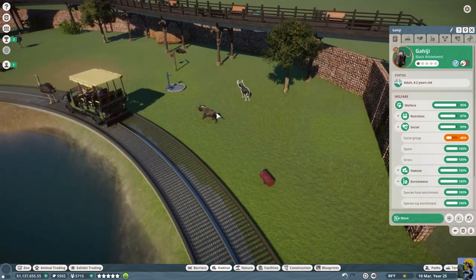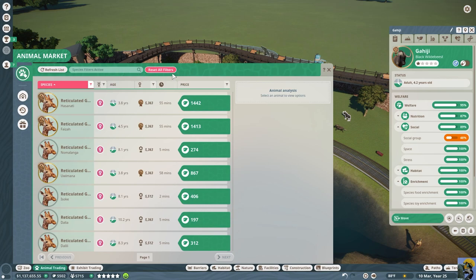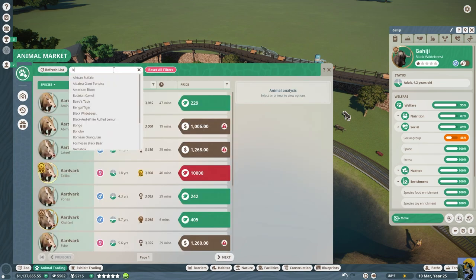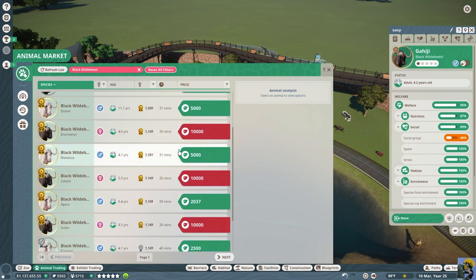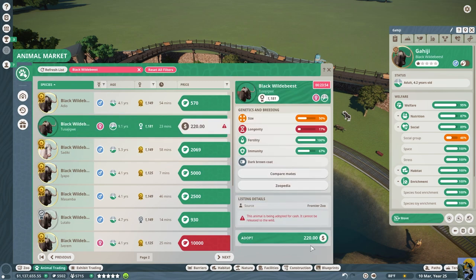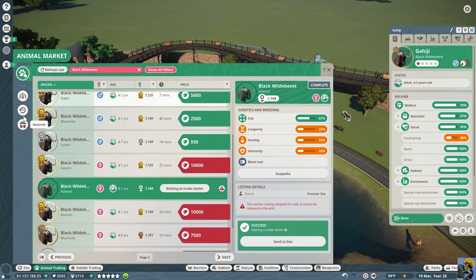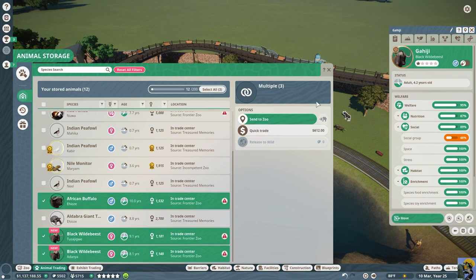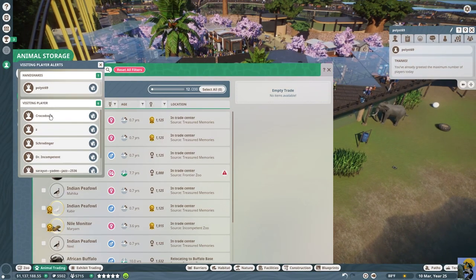There are too few adults and I need more female black wildebeests. Let me go to animal trading, animal market - are there any male giraffes yet? Nope. Reset and we need black wildebeest females. We do have some - I'll buy some for cash. Adopt a few more. Let me go to storage - I have an African buffalo just in my storage, whoops. Send everybody to the zoo. Let's go say hi to everybody and rack up these conservation points.